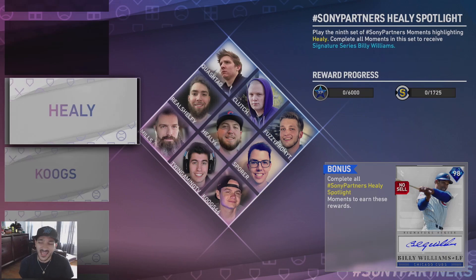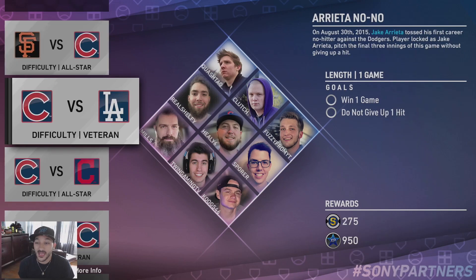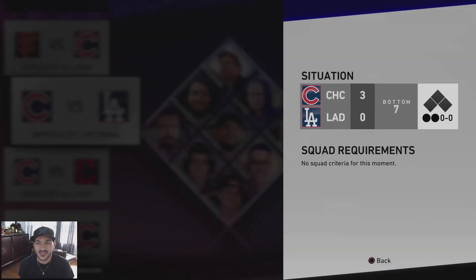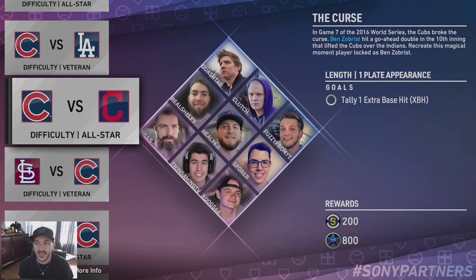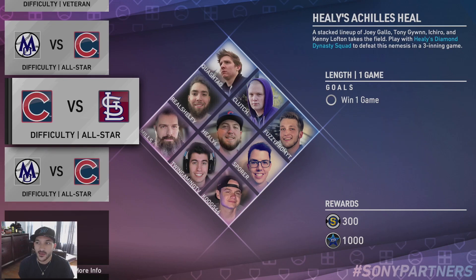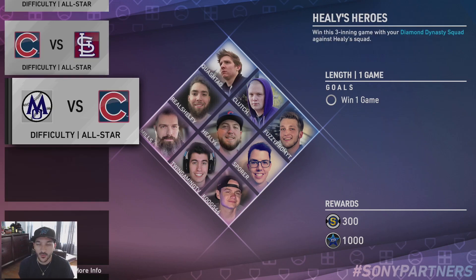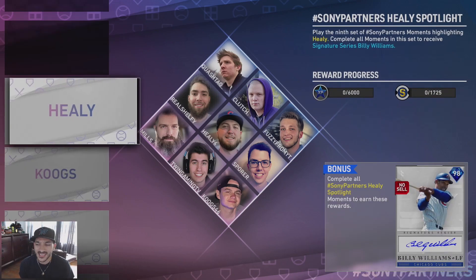There's also a Sony partner moment with 98 Billy Williams as the reward. Objectives include: tally an RBI with Healy, win a game with Jake Arrieta, tally an extra base hit with Ben Zobrist, hit a home run with Billy Williams, and win three three-inning games. Not bad - these moments seem pretty simple. The reward is a 90 overall Signature Series Billy Williams, which looks like a really good card.